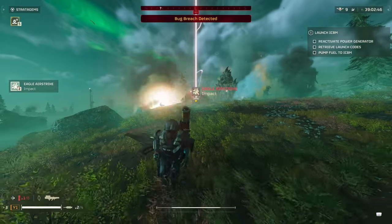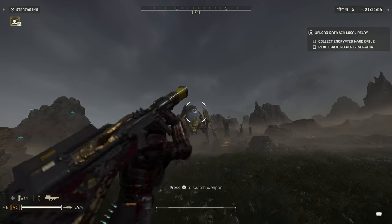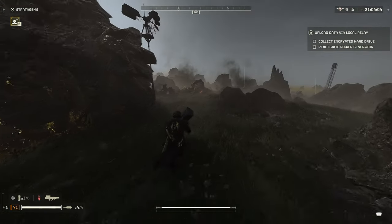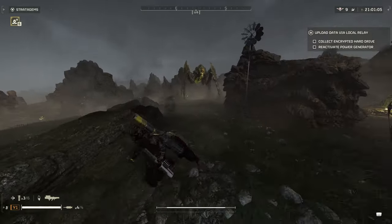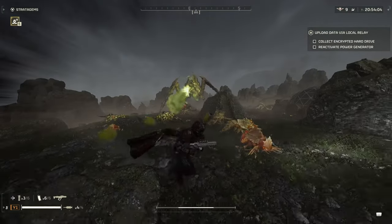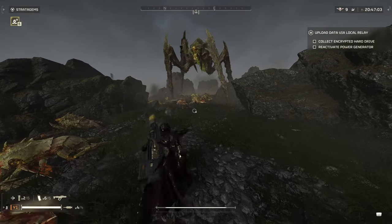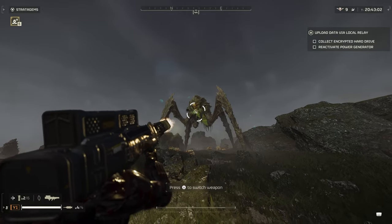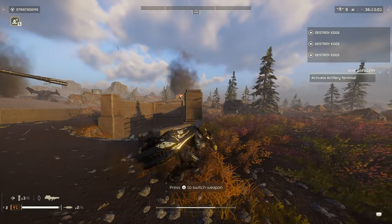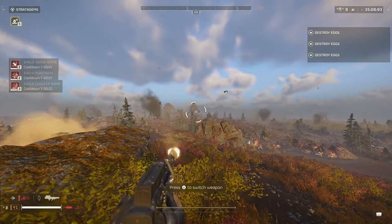This weapon can down a charger with one shot to the head, like the Recoilless and the EAT-17. It does similarly well on Bile Titans — I was able to take one out with two shots, though it may be 3-4 sometimes depending on where you hit them. The chin area seems to be the best spot for the two-shot; aiming at the forehead is more often 3-4. This can also take out a Shrieker Nest in about two shots from a safe distance without expending stratagems, so for bugs, this thing is a total win.